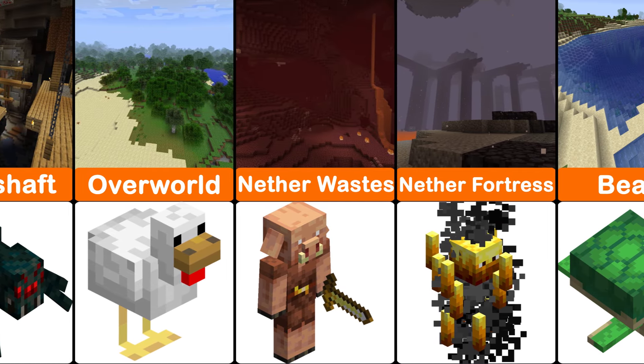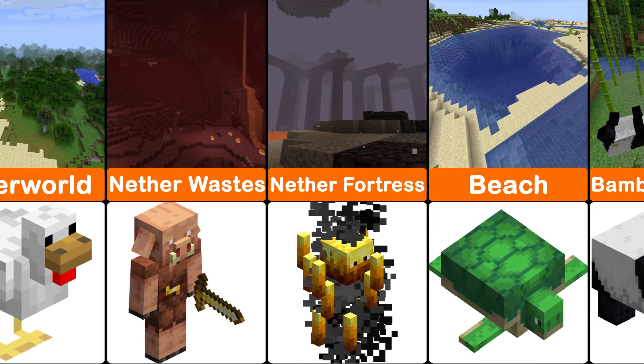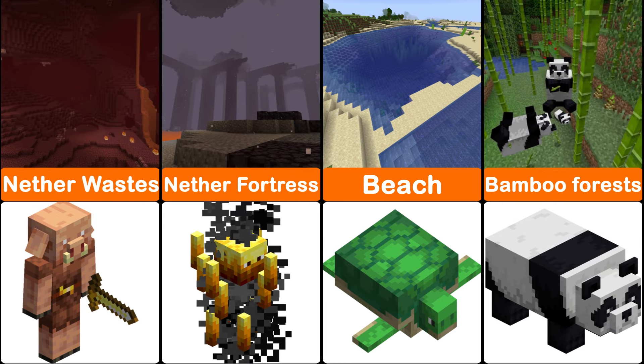Blazes spawn from spawners in nether fortresses. They are located on a three-block staircase with a small platform.